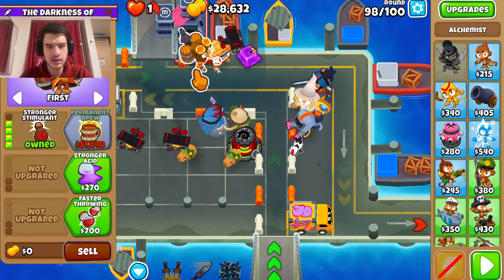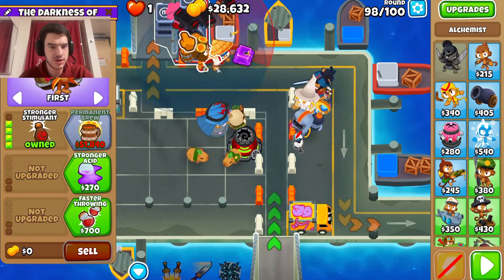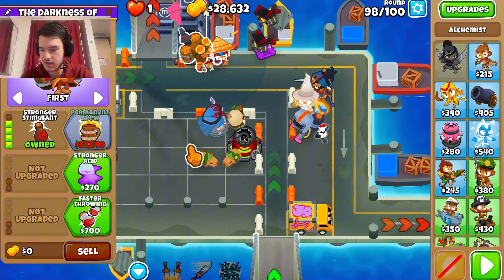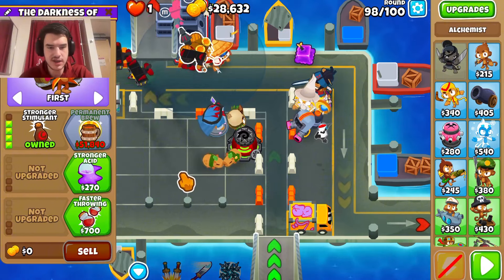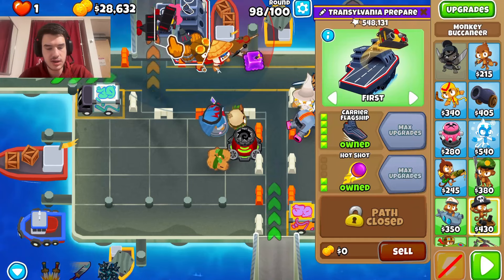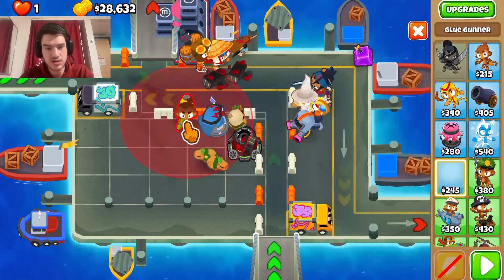There are a few things I'd want to point out already. I'm not sure if I even want to buy the cross path here because I don't really know if that would do much. Round 100 is definitely going to be a bit of a concern, so I was thinking maybe we need first strike.